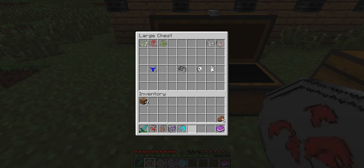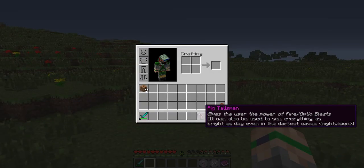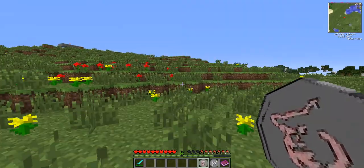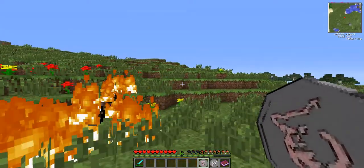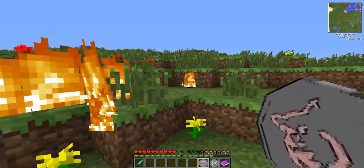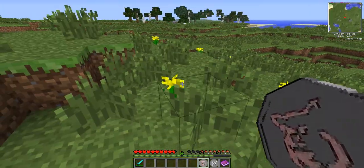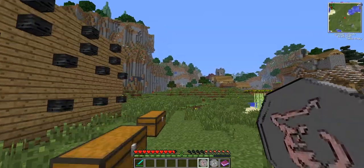We have two more talismans. First is the Pig Talisman — it gives the power of fire optic blasts and can also be used to see everything as bright as day even in the darkest caves, so you get night vision. You can shoot fireballs, kind of like the Dragon Talisman, but these ones don't actually do damage to the terrain unlike the Dragon.